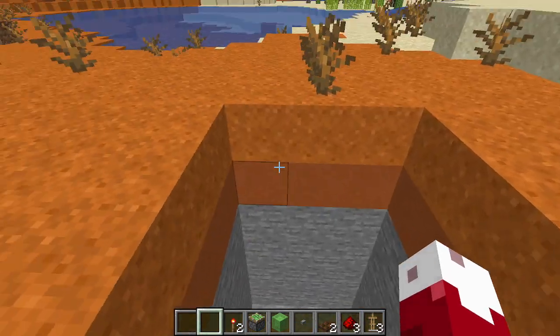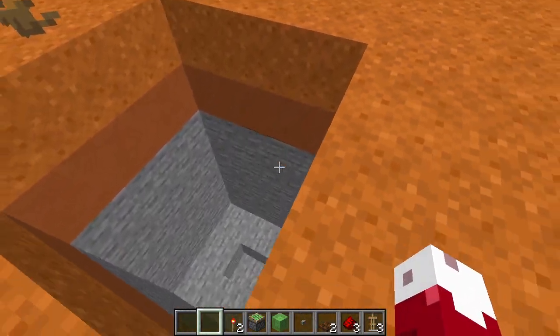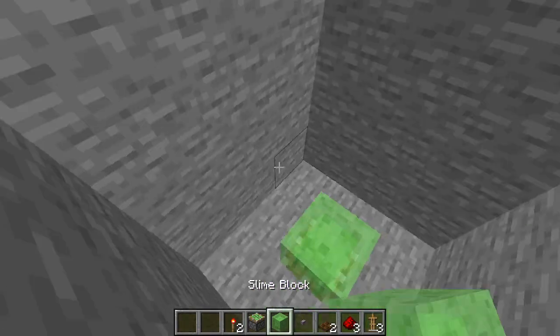You're going to want to begin by digging out a 3x3 hole that's six blocks deep — I already conveniently dug it — and make sure you add that one block in the center, because that is where I'll be putting the sticky piston. Put a slime block on top.